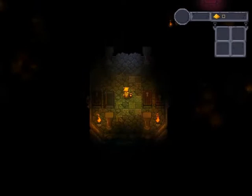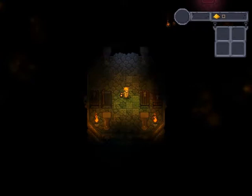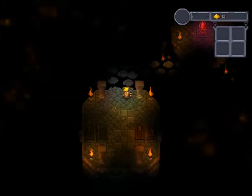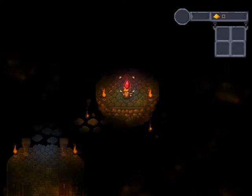Okay, we picked up the lantern. Let's see — I think there is a way to turn it off, I thought it was A. Nice — so there is a path that opened up. And we collected whatever that was.